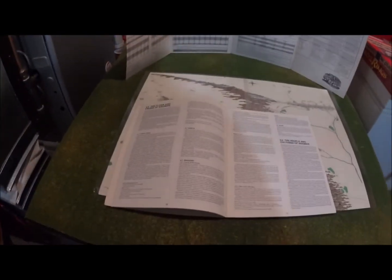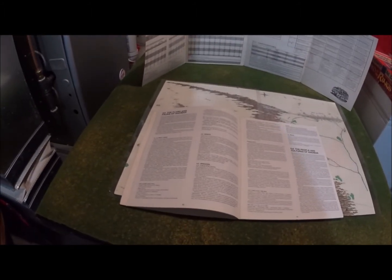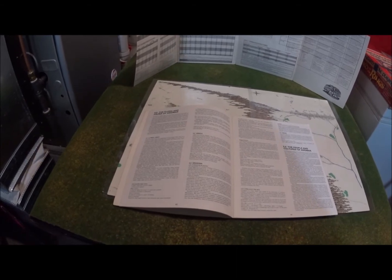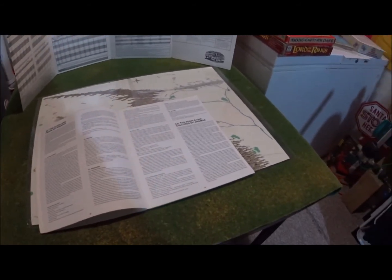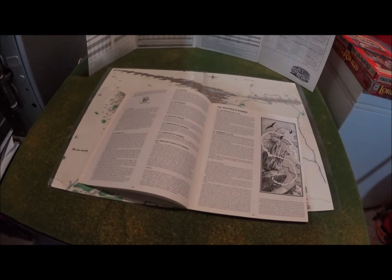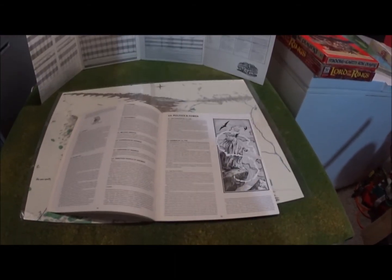Now with their campaign books, they always gave you the historical background. They gave you the flora and fauna, as well as the extraordinary creatures that lived in these places — like in Angmar there were trolls, giants, and dragons. And it also gave you the peoples and cultures of Angmar, and described the economics, the military system, and the government, and then it goes into politics and power.